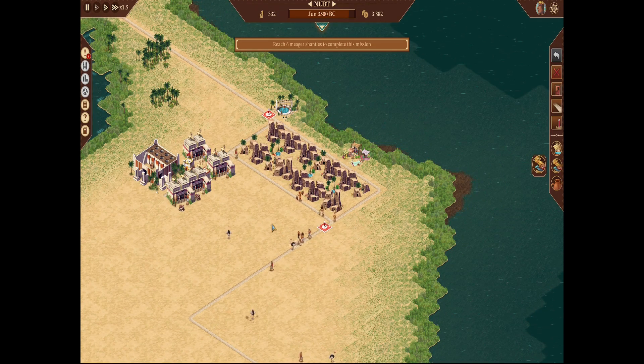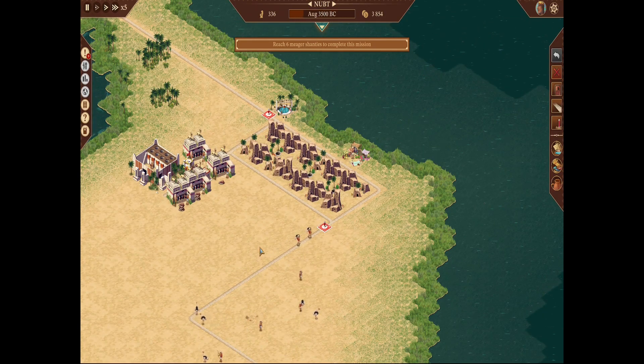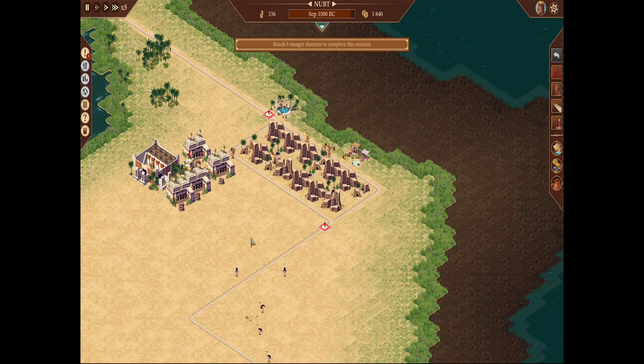Now we need meager shanties. If you click on a house it will say 'this house cannot evolve — it needs a supply of food.' Houses need food, pottery, beer, and desirability and religion to evolve. Every level of house builds upon those requirements, with desirability always being a big one. We can speed things up and add more houses. Now we're basically waiting for the granary to fill up. Hit F to see the flat view.